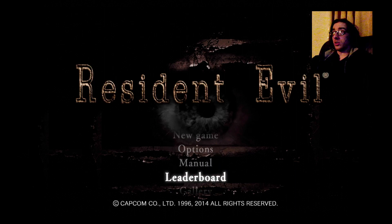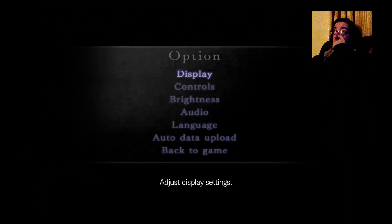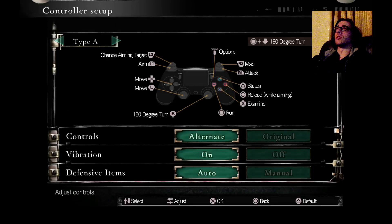Oh, there's more stuff - a gallery, a manual. I don't think we need that. I do need options though, maybe. Display, white screen, fancy. Controls.